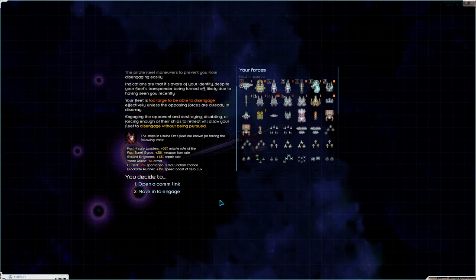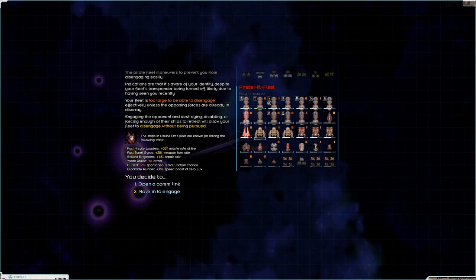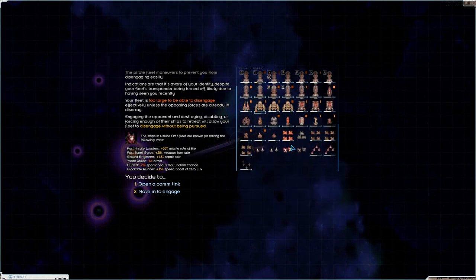Welcome back to Starsector! We are being hit by a pirate hit fleet which has a lot of Atlases, some Ventures, some Colossi and a bunch of small stuff. They have fast missile loaders plus 35% missile fire rate — that is going to be dangerous. Fast turret gyros, skilled engineers, weak armor though. Cursed — okay that's good. Blockade runner — that's not good.